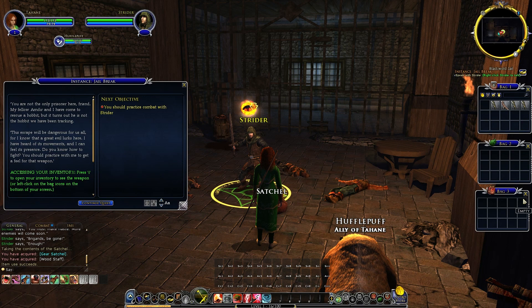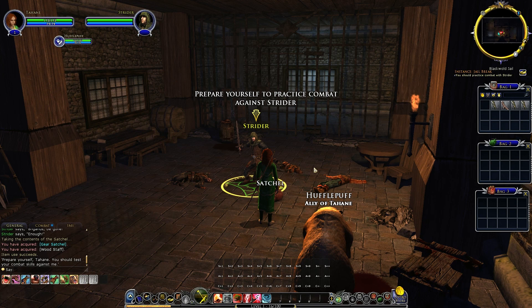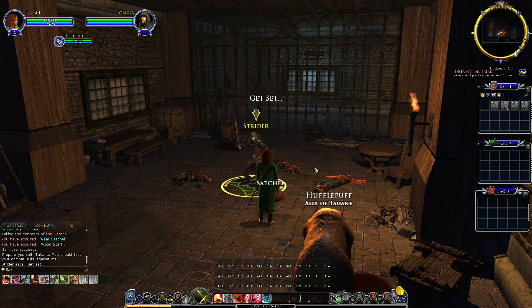Strider speaks: 'You are not the only prisoner here, friend. My fellow and I have come to rescue a hobbit, but it turns out he is not the hobbit we have been tracking. This escape will be dangerous for us all — I can feel a great evil's presence. Do you know how to fight? You should practice with me to get a feel for that weapon.' I figured out accessing inventory. Right-clicking on the weapon equips it. Let's get going, Strider — I'd rather have those keys bound somewhere else though.